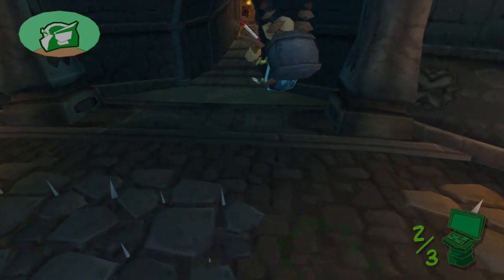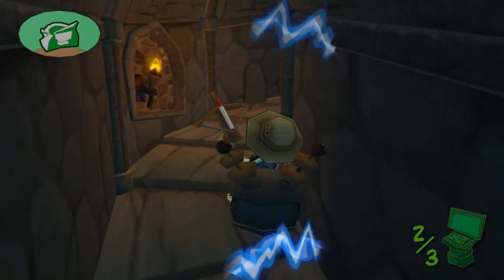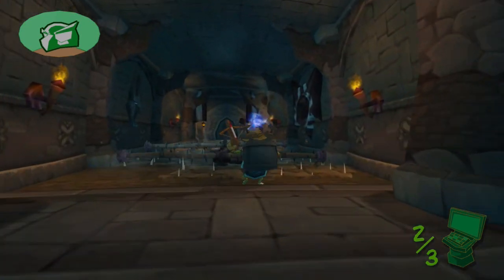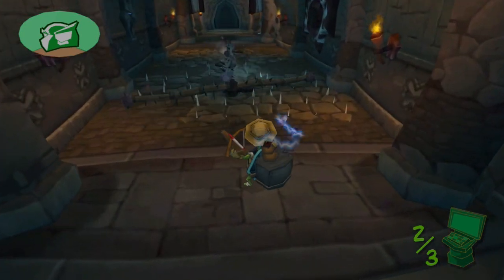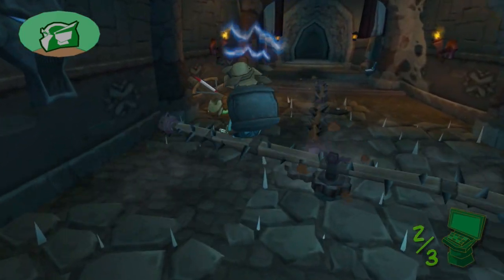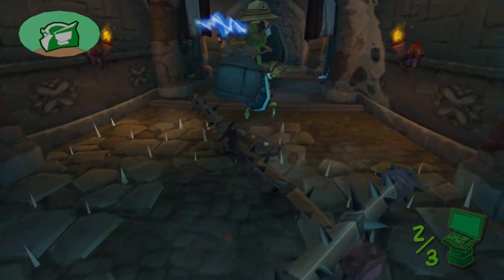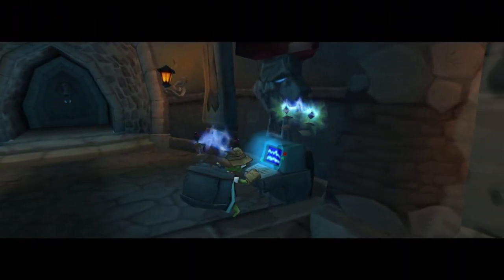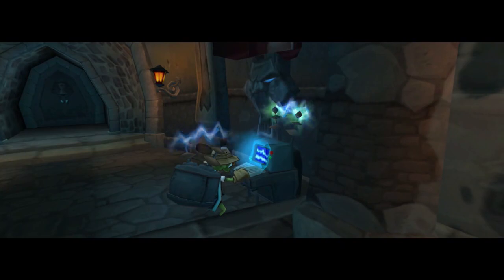Hopping over this and getting to the next staircase. I do kind of like this mission even though I'm not the biggest hacking fan in this game. I like that you have to go to the end and then start working your way back towards your goal — it's actually a nice little change of pace instead of just going one way and hoping for the best. But here's our final terminal, so let's get hacking and get Carmelita ready to be freed.